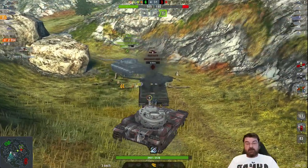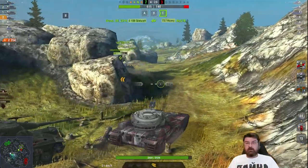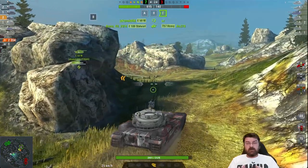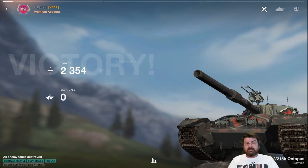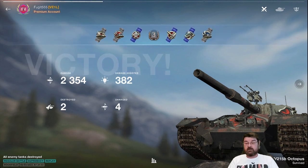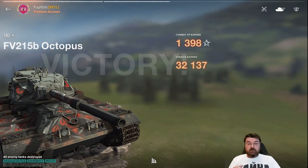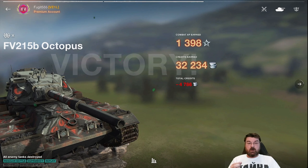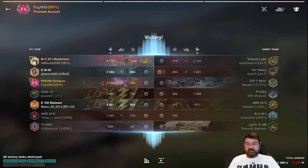Not setting the world on fire, we kept all our hit points and did reasonably okay. That is what you can do in a 215b. As I keep saying, you've got to know your maps and you've got to know the weaknesses of the tank. The weakness of this tank is that lower hull, so you need to try and hide it as much as possible. Then you play the tank to its strengths, which means you need to know the maps so you know where to position this tank.